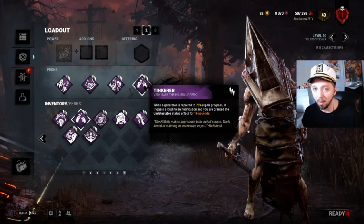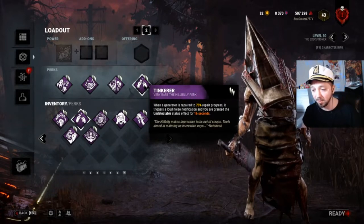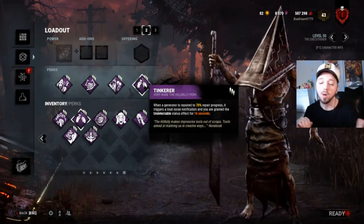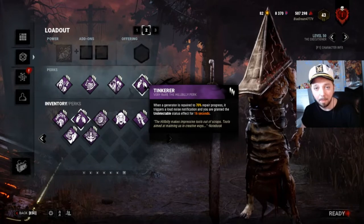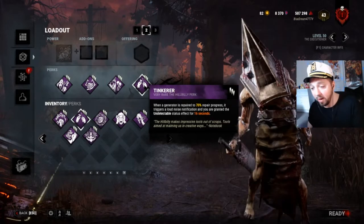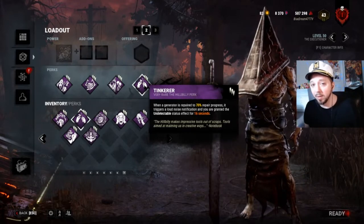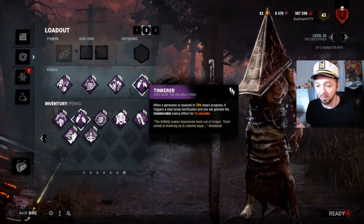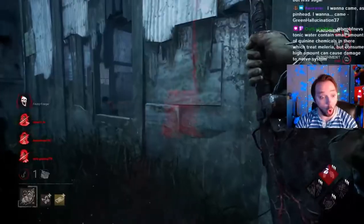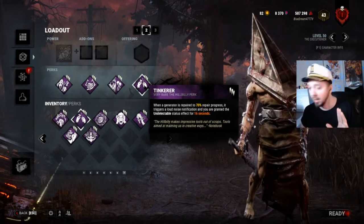Tinkerer is another really good perk on him. When a generator is repaired to 70%, it'll trigger a loud noise notification and you'll be granted undetectable. Tinkerer goes off, you know where the survivors are, you have undetectable so you can creep up, and if they're behind a wall you can send off a shot. I've had some really awesome moments with Tinkerer catching survivors off guard through the wall while they're on a gen. It is getting a bit of a nerf going forward, but generally it's a good choice.